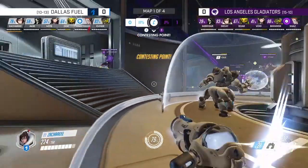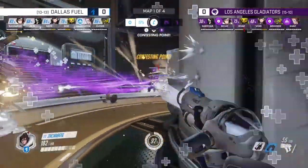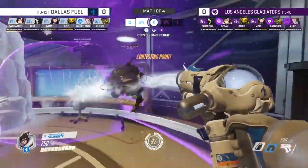That takes longer, as the Orisa can't move forward as freely since every single shield placement requires a brand new cooldown for the Gladiators. The longer the Los Angeles Gladiators wait to engage and try to take a fight, the more progress we get on the objective. So we're not really in any rush — happy to sit on our side of the point, forcing the Gladiators to take the dangerous trek across the halfway point and eliminate us or at least force us off.